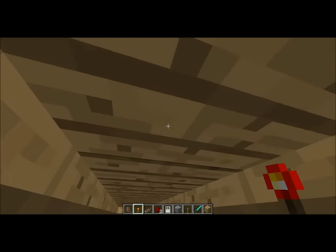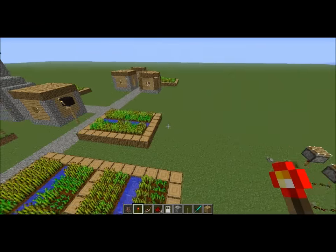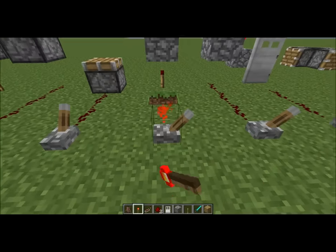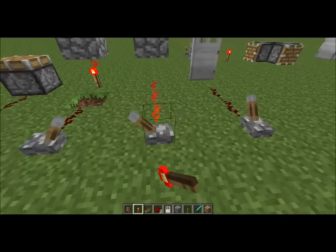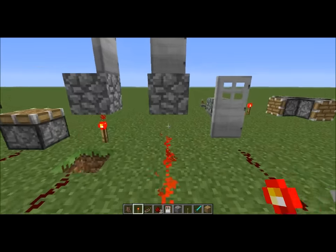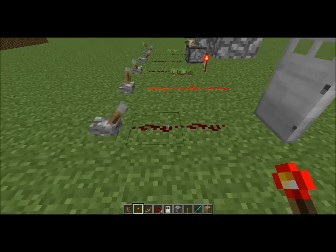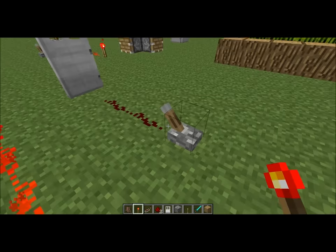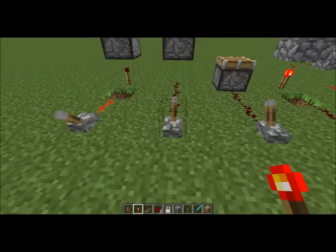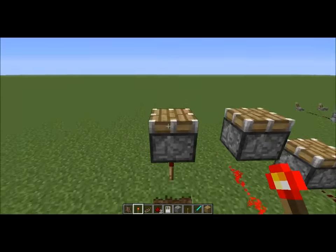So it just doesn't look as ugly. As you can see with this iron door, the redstone torch trick works. But if you have wiring down below, nothing happens — wire off, wire on, door still closed. That's because wiring can't do the tricks that redstone torches can. Wiring has to be directly connected, like so. And the same thing goes for pistons — piston working, piston not working, and piston working again because of the redstone torch trick.